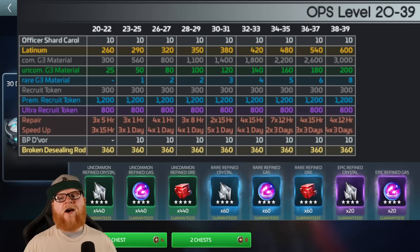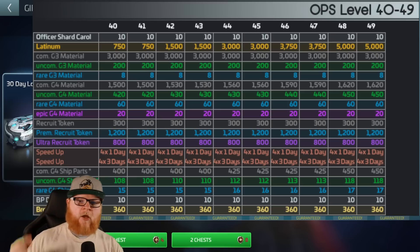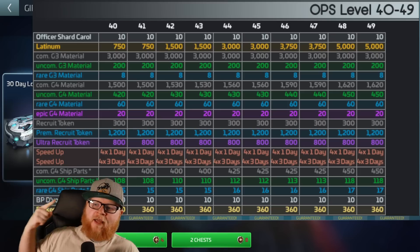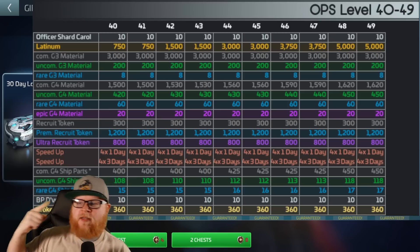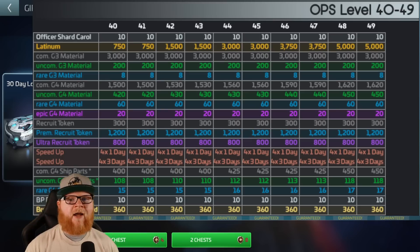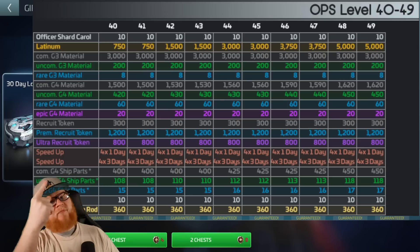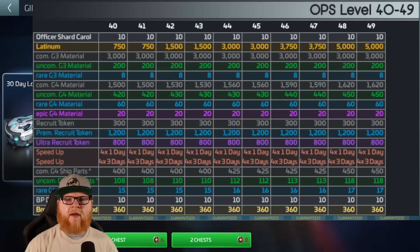Another place people like to pull is level 40. Not only do you have the Devore parts, you start getting uncommon four-star ship parts — that's huge. You're getting G4 material, you're actually getting G4 epics. This is a great opportunity. If you waited and saved up a couple months, you hit 40 plus and turn in — bam! You're getting a lot. If you had four months saved, you would get 1,600 uncommon of each G4 type. That's great.